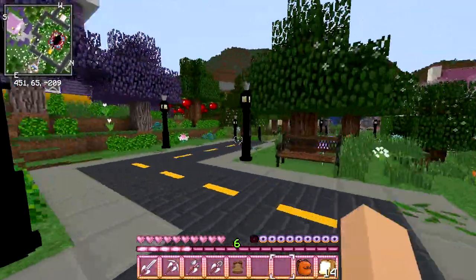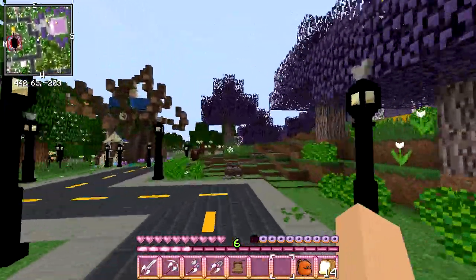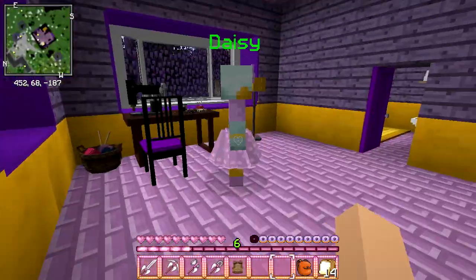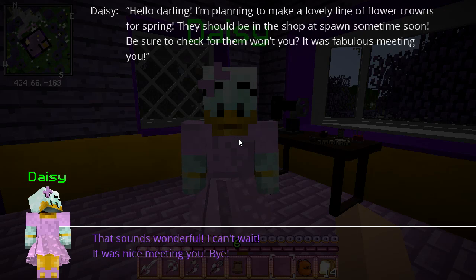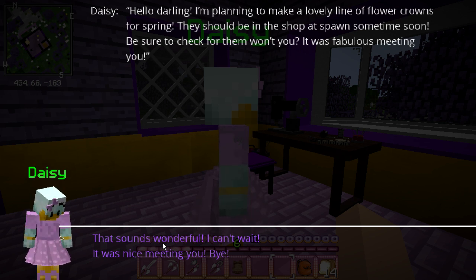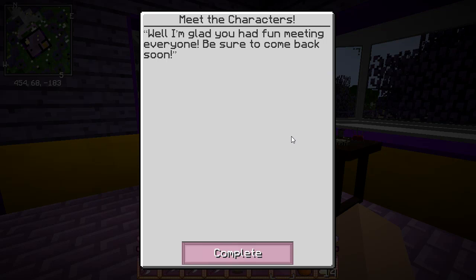Daisy is next — the beautiful purple house. I totally missed the entrance, but here we go. Here is Daisy. She says: "Hello darling! I'm planning to make a lovely line of flower crowns for spring. They should be in the shop at Spawn sometime soon — be sure to check for them, won't you? It was fabulous meeting you!" That sounds wonderful, I can't wait! "Farewell." I'm glad you had fun meeting everyone — be sure to come back soon!